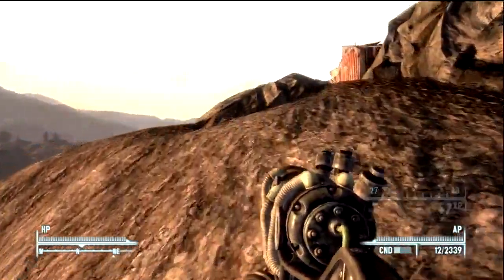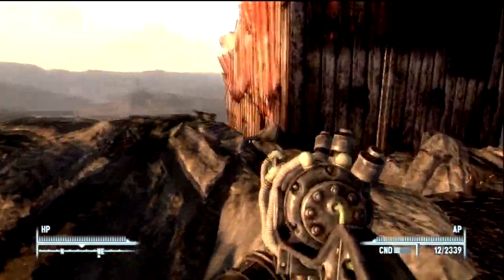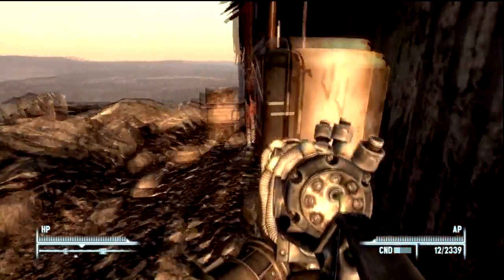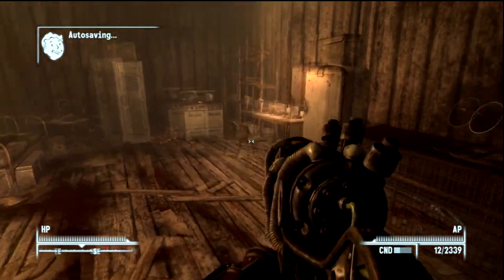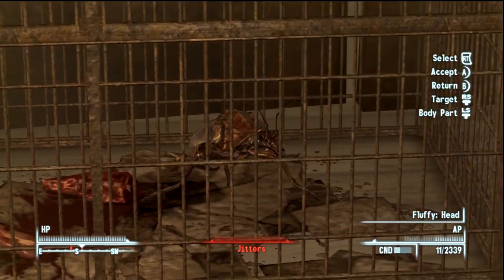Basically, you have to head into the shack. The only things occupying the shack are a couple of rad roaches — you can just take them out really quick. In the shack, as we walk into it in a few seconds, you'll see that there is a silver locker, and that's where the Victory Rifle is.